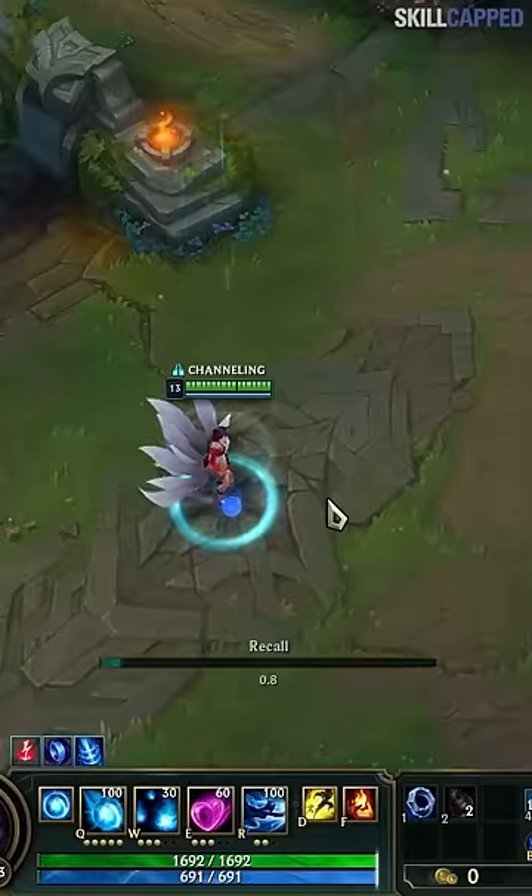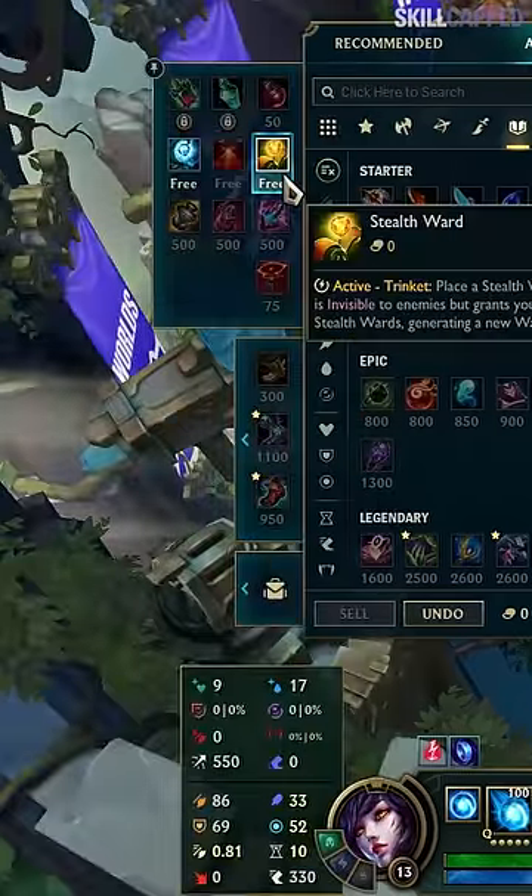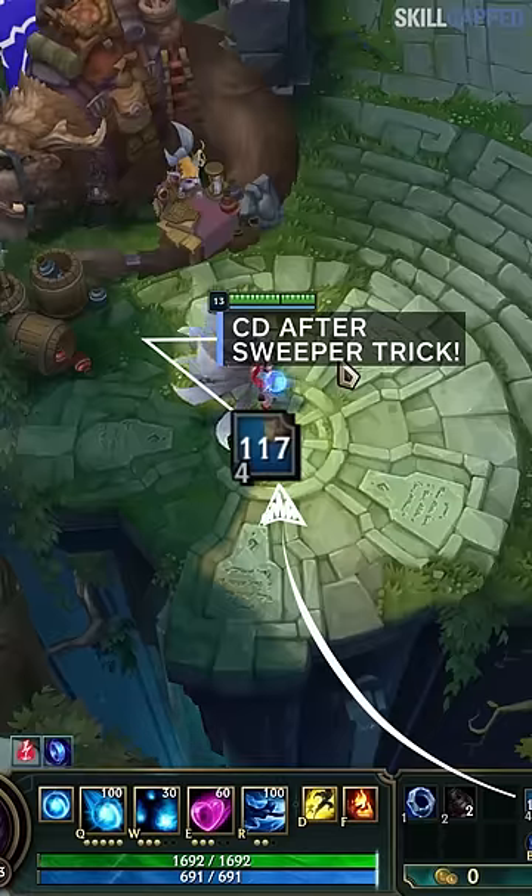When you recall, swap your trinket to a sweeper and then back to trinket. This causes the game to re-register your trinket cooldown based on your current level instead of what level you were when you placed your last ward, thus lowering the cooldown.